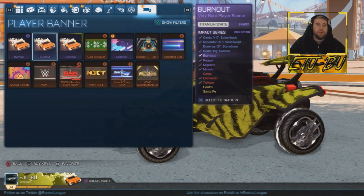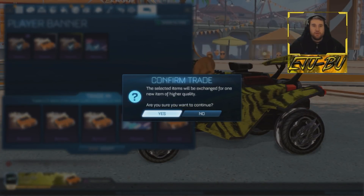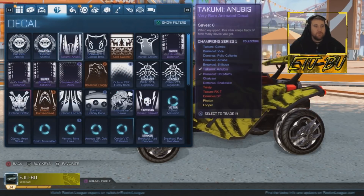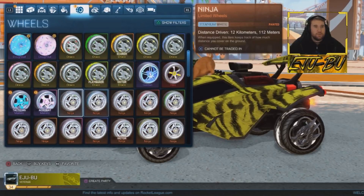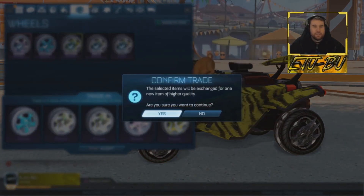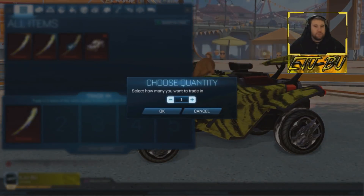We've got a titanium white Burnout - that's actually not too bad, I'll take that any day! Alright, let's do a very rare trade-up - we'll do this one to start off with. We could still get a painted Twizner, you never know. All right - normal Enchanter boost. I'm gonna keep that titanium white Burnout, but I might have enough to do one more. In the wheels I've got some Acrobat and Tactician certified ones - I'm gonna use these. You never know, we could get something decent - come on! We've got the Twizner again! Alright guys, it looks like we're gonna have to rely on this import trade-up. Let's see how interesting this is going to be.